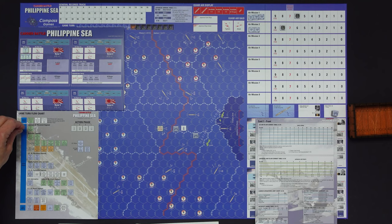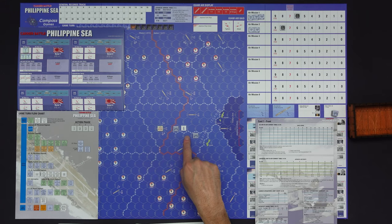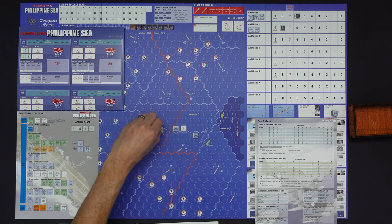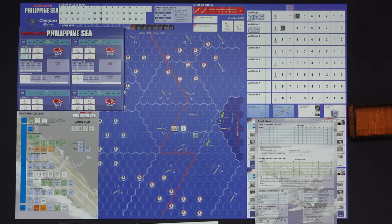This is the first time for the Japanese to move their air group. The air raid group is going to move two hexes in a straight line towards its target — Task Force 58. So this air raid group moves two hexes and ends up in the same hex as our intercept group. That is it for the Japanese air movement segment. There's no combat there — we initiate combat. They're just beelining for that task force, so strictly move.